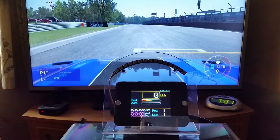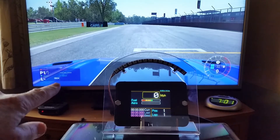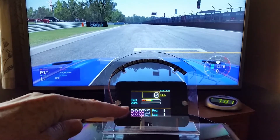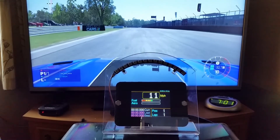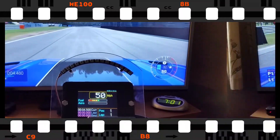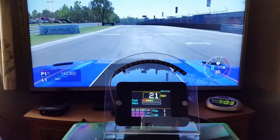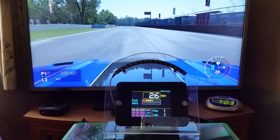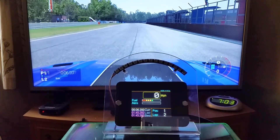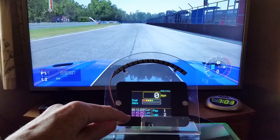We've just done the warm-up lap out of the pits and we're about to cross the start/finish line. The screen timer is about to start for the first valid lap — you'll note that my timer starts running as well. So we've just done the first lap, coming across the start/finish line, and there you go — the timer's started running again. Now you've also got your last and best lap times filled in.